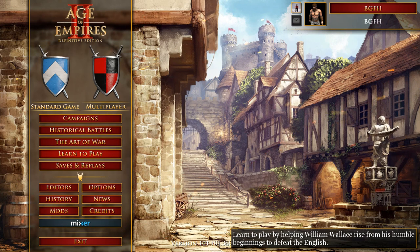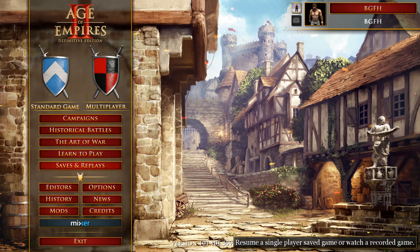Learn to Play: 'Learn to play by helping William Wallace rise from his humble beginnings to defeat the English.' That's a tutorial campaign with about seven missions. We're going to play the first two or three to show the in-game accessibility. This is going to be a Global Accessibility Awareness Day video — I want to release it for that day because this is something I regularly speak out on: main menus are great, but when I get into the game, I want more text-to-speech. This one proves it can be done. Saves and Replays: 'Resume a single-player saved game or watch a recorded game.'